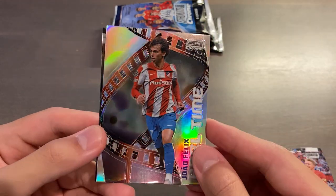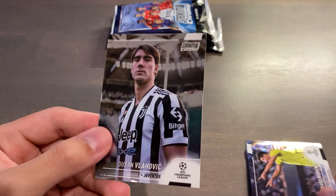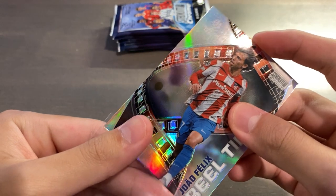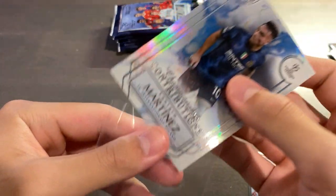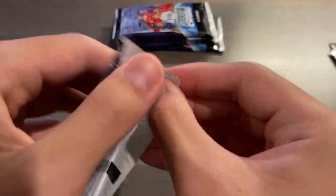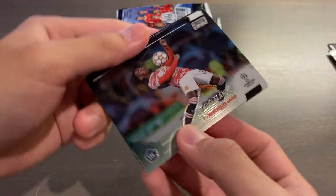Lukas Ucic rookie, Joao Felix — a real-time insert, really like these as well. Jared Moreno and Dusan Vlahovic. I'll sleeve up the inserts as well — I might even try to complete an insert set if I open enough of this stuff in the future, because this stuff is really, really nice. There are no other inserts apart from the hobby-exclusive case hit team. But real-time and Championship Contributions — it's already good enough.